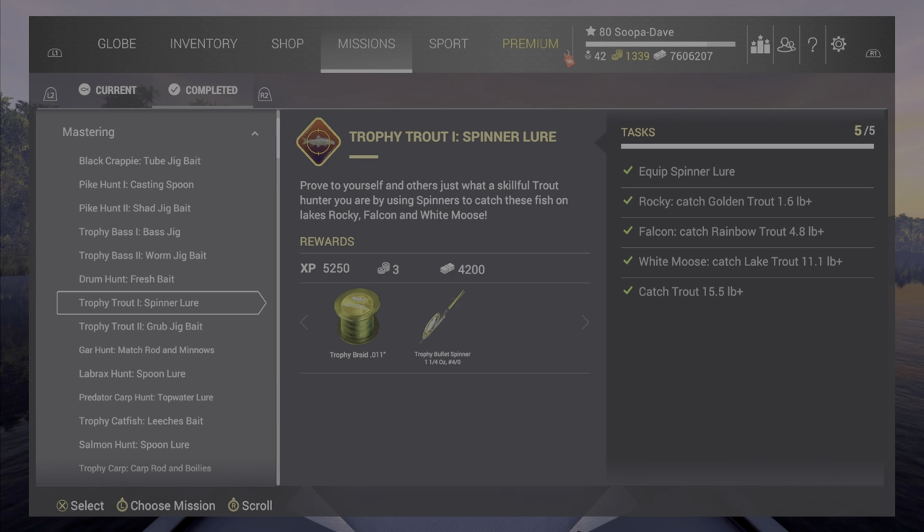But none of these are that great. They're okay because you can get them early, but once you get other ones you quit using the trophy ones because they're just not that effective. In my opinion, these should sit between the bait coin tier and the X series tier. In fact, they're actually under everything, including the Fourth of July lures and all that.